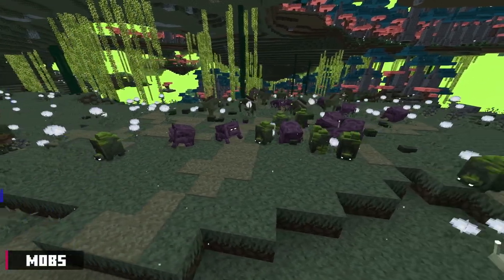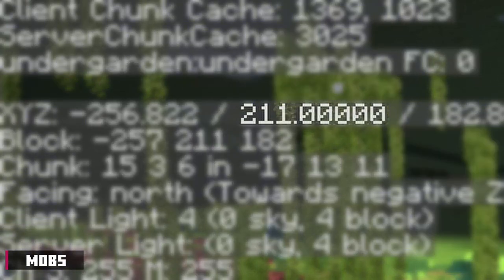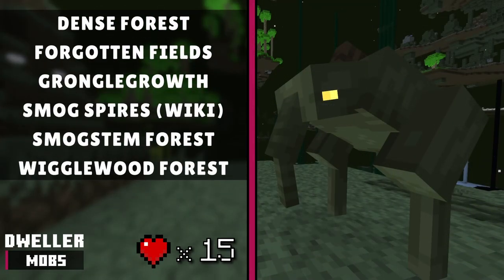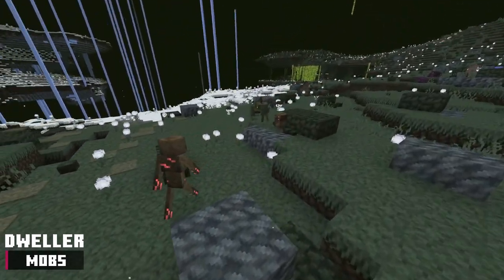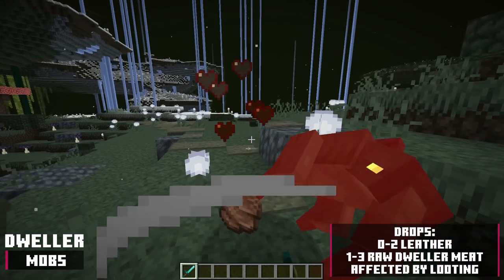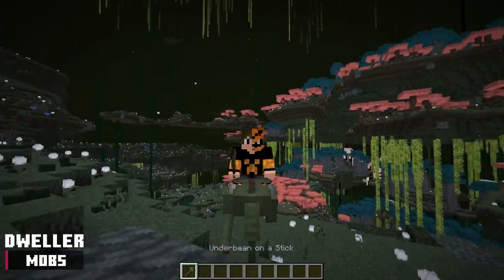Next up we have the mobs. There are a total of 17 mobs. Let's take a look at the passive ones first. Note that passive mobs spawn more frequently at higher Y levels. The dweller mob spawns in these biomes and has 15 health points. The wiki is outdated, so spawning information may not be accurate. It will follow a player holding under beans, can be bred with them, and will run away from nearby rot spawn. The dweller drops 0 to 2 leather and 1 to 3 raw dweller meat, affected by looting. They can also be ridden.